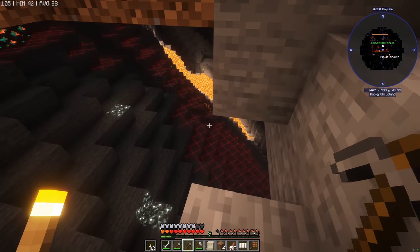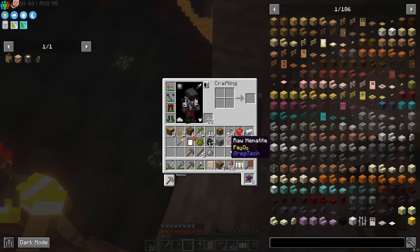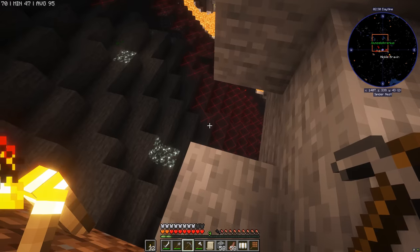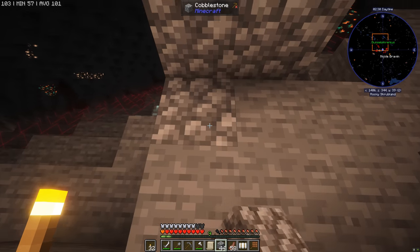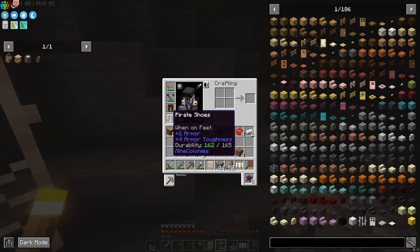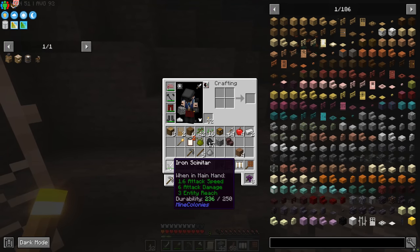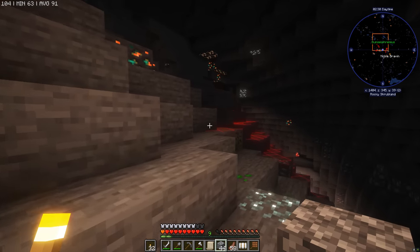Look at this — it's a spider cavern, and there's a lava river. Very cool. Let's use some of the cobblestone we got to make a staircase. This is where things could get deadly, but luckily the pirate armor we got is pretty good, and the iron scimitar cutlass you get is equally amazing.